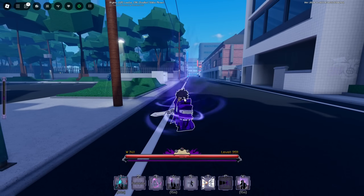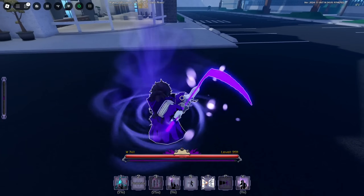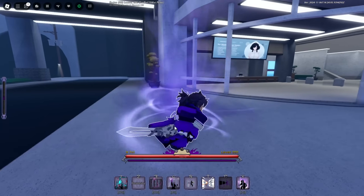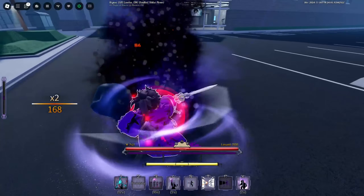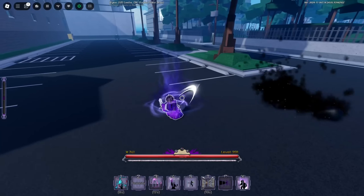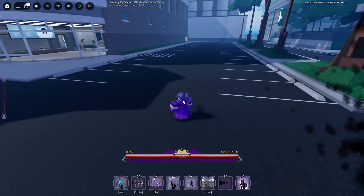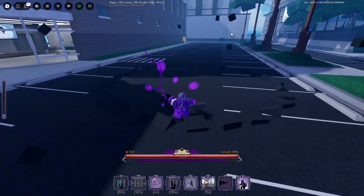Allegedly you can do a combo that confirms your chaos ultimate on this build. It consists of your m1s into the scythe, then m1s into a chaos blaster while they're falling on the floor, and you charge up your ultimate - it apparently 100% confirms it. I don't believe you can evasive out of the chaos ultimate, so in neutral we scare them with m1s, ferocity, and a grand ray combo.